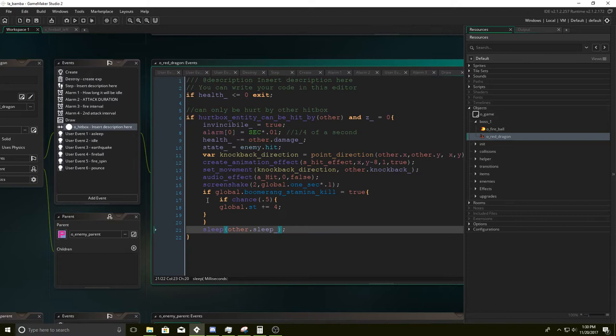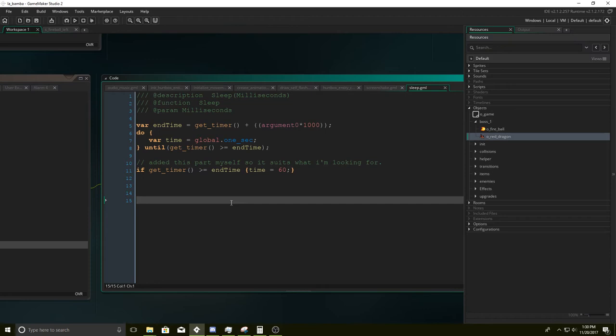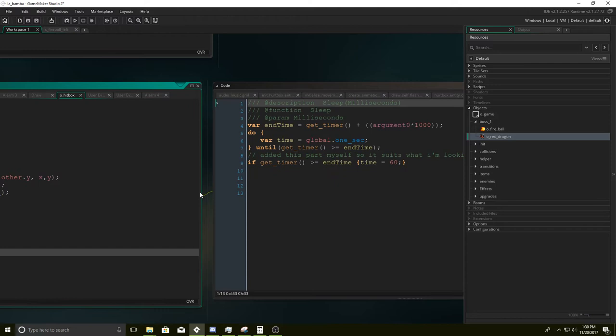If global dot boomerangs — you can skip this, it's like something I have for a particular upgrade. It returns stamina if you do damage with the boomerang. This one is very important — well, not in the way you might think. This is a very valuable piece of code I'll recommend you always have in any of your projects. What this does is it freezes the game for just a little bit. This little freeze can be the difference between the game feeling okay versus feeling pretty good.